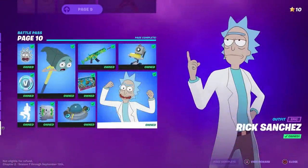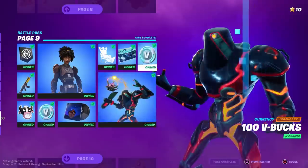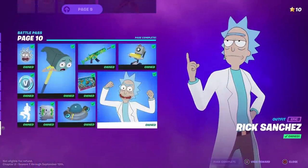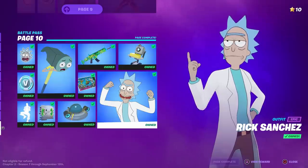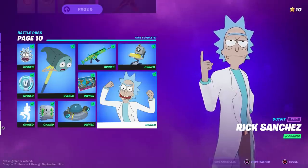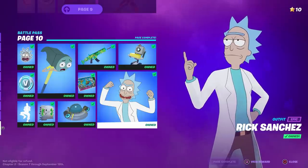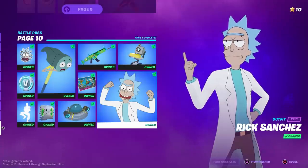Welcome to my tier 100 Rick Sanchez gameplay and review video. Technically there are no longer tiers in the battle pass — instead we've got pages, so this is the page 10 last skin you can unlock in the battle pass, pretty much tier 100. I've seen a lot of controversy about this: people are excited about the awesome crossover between Rick and Morty and Fortnite, and then others are a little disappointed that a collaboration got the tier 100 spot.